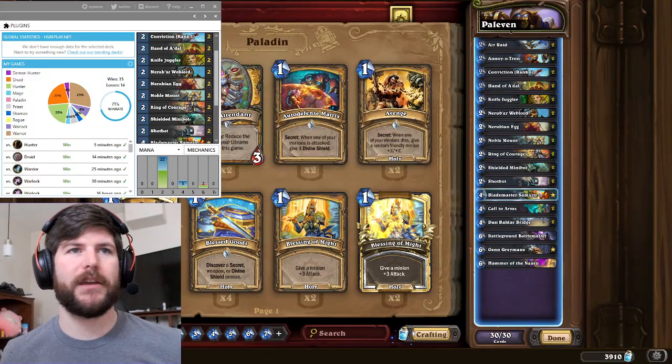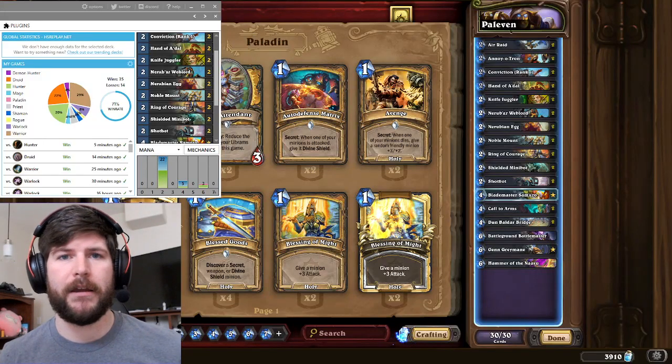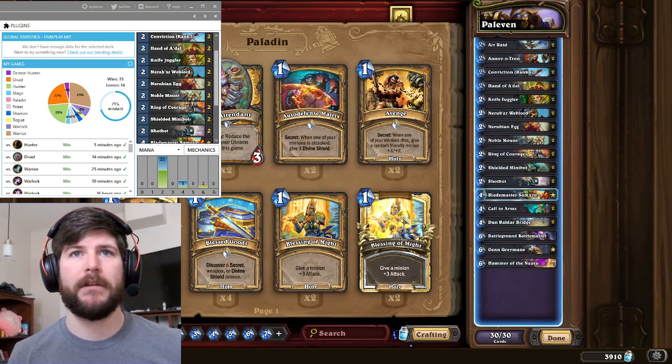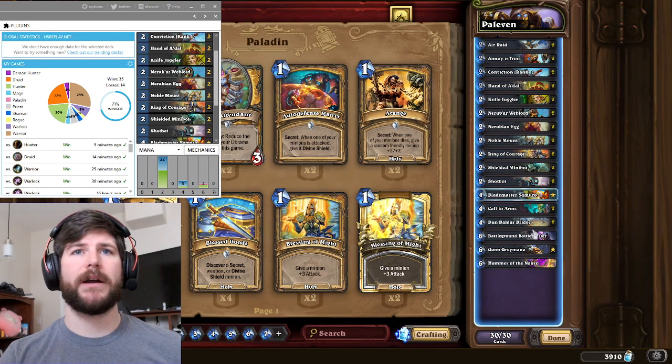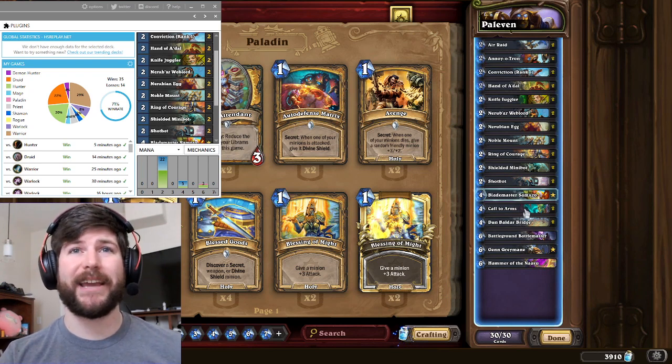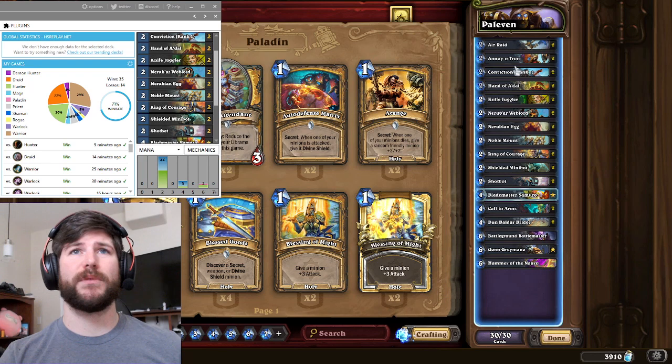Hey all, Bynx here, bringing you another wild Hearthstone deck. Lately I have been playing Even Paladin, and it feels incredibly strong in the meta. It's going to utilize powerful 4-drops in Dun Baldar Bridge and Call to Arms, which work really well together, and the Bridge also works really well with our very high-value 2-drops.